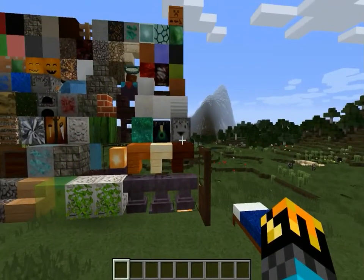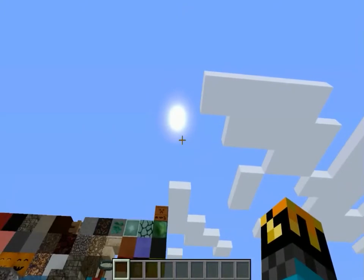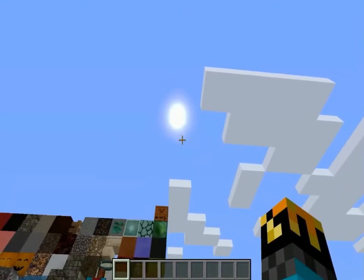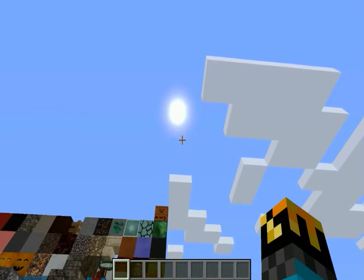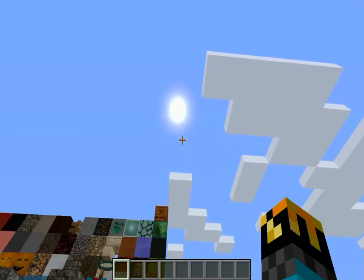Let's go ahead and go right into daytime. How does the daytime look? The sun doesn't have a lot of detail to it, but it has a good shape. Since it's not over the top but it's alright, we're giving it a solid 7.